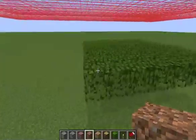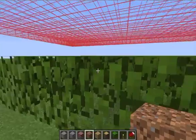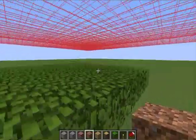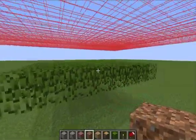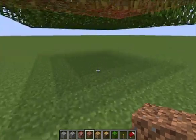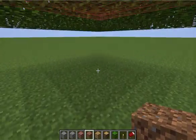This one has to do with leaves, which have this interesting property that they allow light to shine through them. But when skylight hits them, it will diffuse. That means it'll start to decay, and that's why you get a faint shadow underneath leaves.